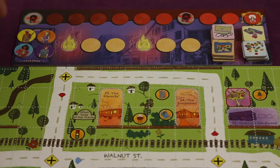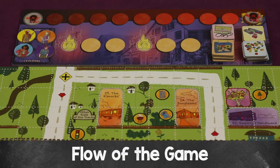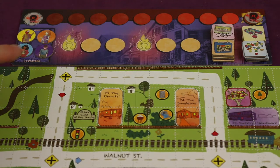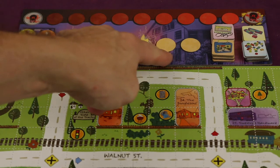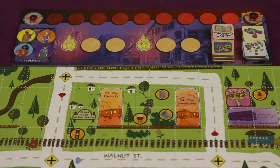But over the course of the game, different things are going to trigger this doom marker to go down the track, and if it ever ends there, you'll lose the game. The game is played over multiple rounds. Each round there'll be a certain number of turns depending on the number of players. First, the lost kid will take a turn, then the kids will take two turns, then the lost kid will take a turn, then the other two kids. Let's talk about how a lost kid's turn works.